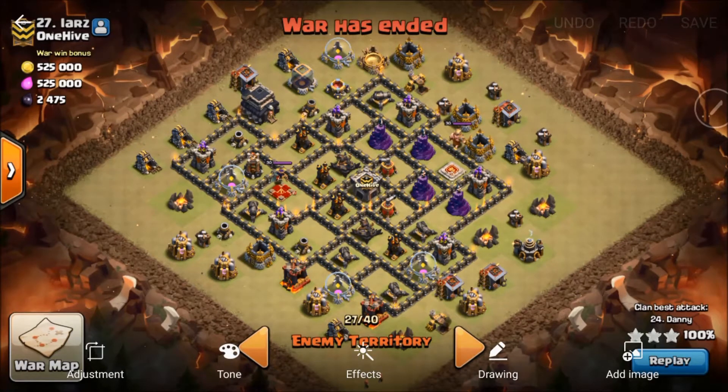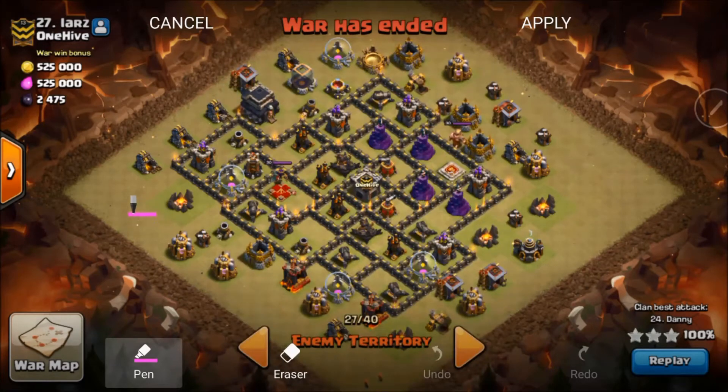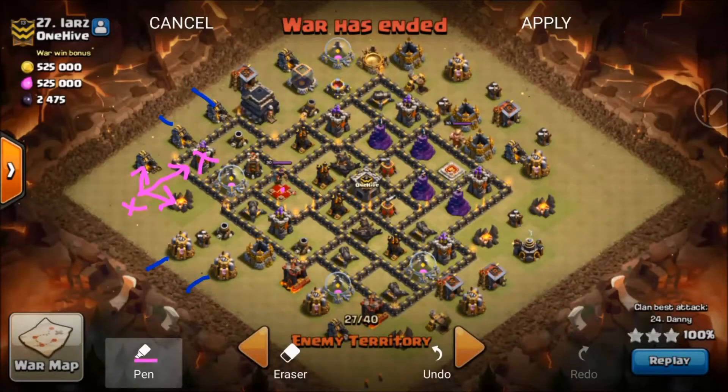Let's talk about what Danny did. We're going to use pink for the Queen because the Queen deserves pink. Right here the Queen's going to start out about here, and she's going to immediately target this mine first, then this camp, then step up and target this archer tower. While that's going on, Danny's going to throw a couple of wizards here and here — their only job is to corral the Queen into stepping up and going after the enemy Queen.